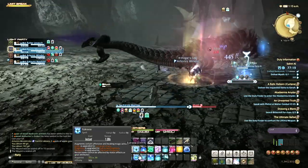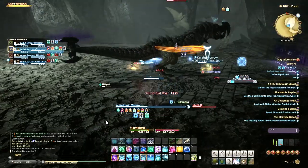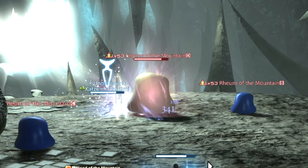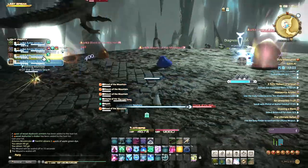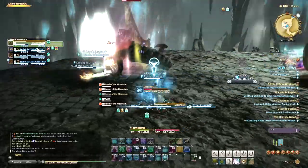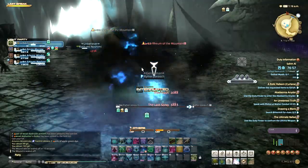The second time the boss casts Primordial Roar, however, a large slime called Chime of the Mountain will spawn, and this needs to be destroyed ASAP. This is because it will cast The Last Song, which deals high damage to everyone — potentially fatal — so you want the slime killed before the cast finishes.